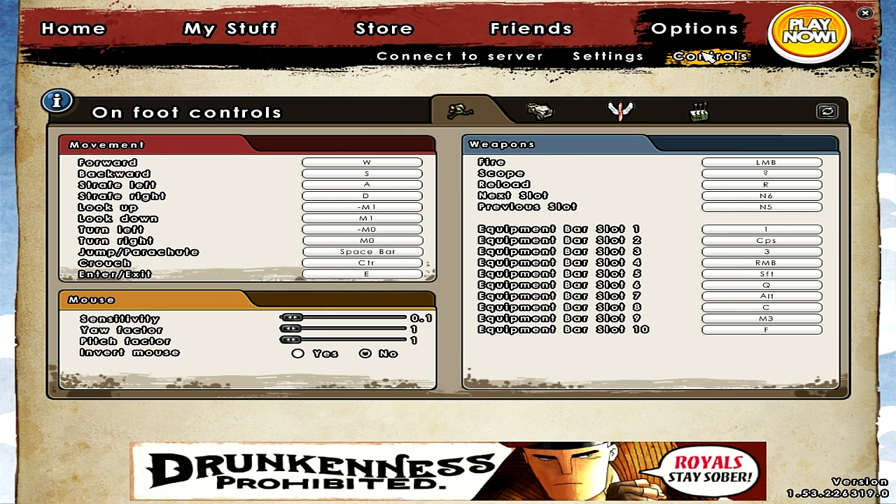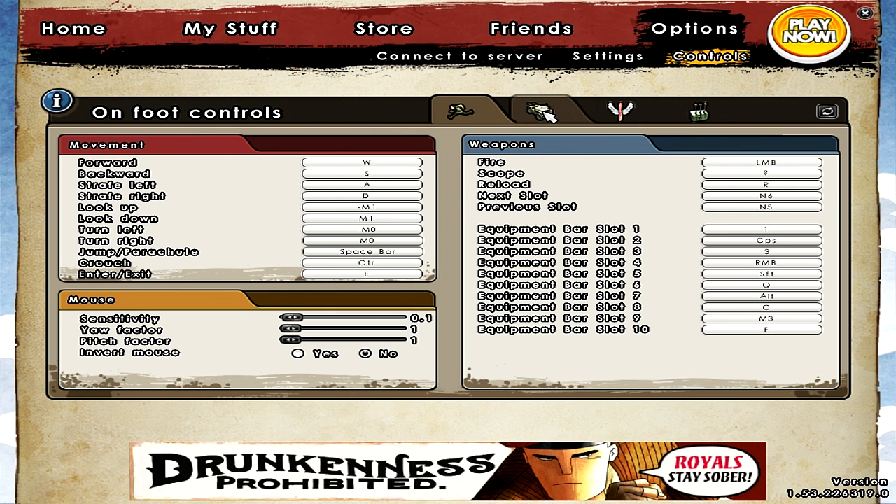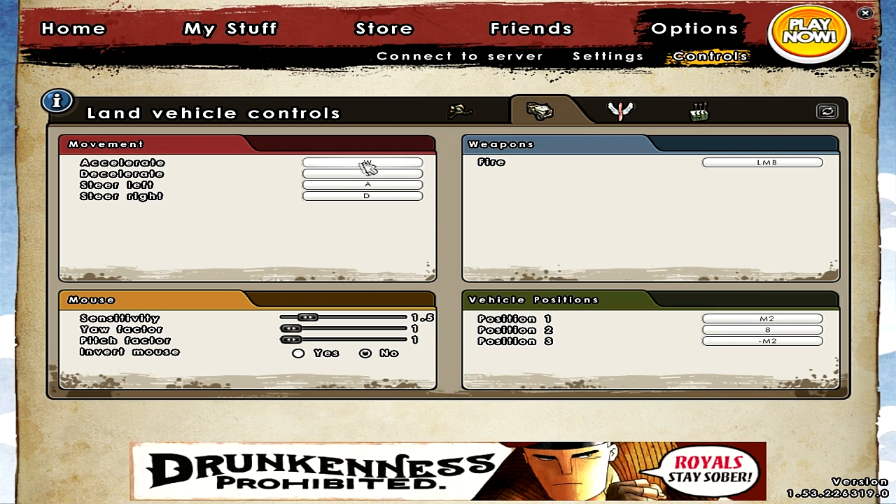Let's go back to the settings again. Controls - we went through that. Jeep controls are pretty much basic here, I haven't really changed anything.